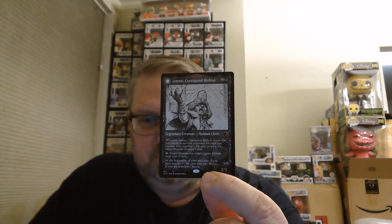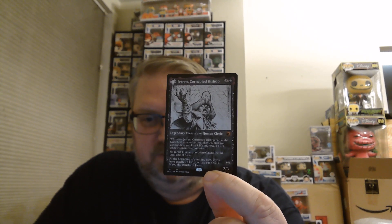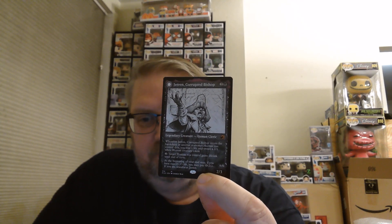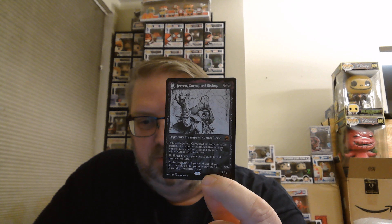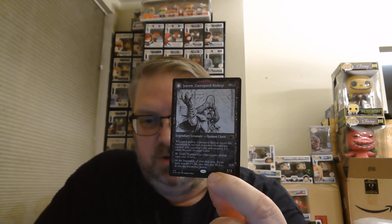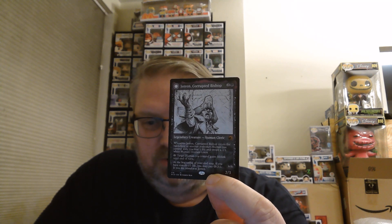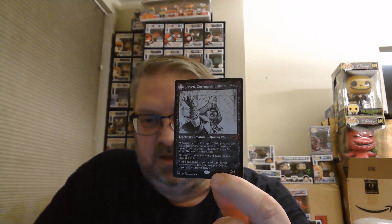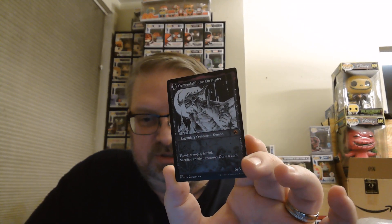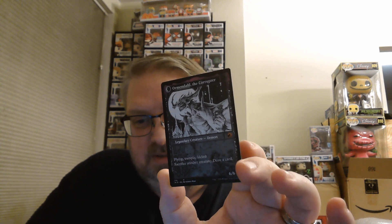We have a Mythic showcase card: Jarek, Corrupted Bishop — much cooler artwork than the regular version. Two and a black, he's a 2/3. When he enters the battlefield or another non-token human you control dies, you lose a life and create a 1/1 white human creature token. You can spend 2 and target human you control gains lifelink until end of turn. At the beginning of your end step, if you have exactly 13 life, you may pay 4 and 2 black to transform Jarek into Ormendal the Corrupter — he's secretly a demon in disguise.